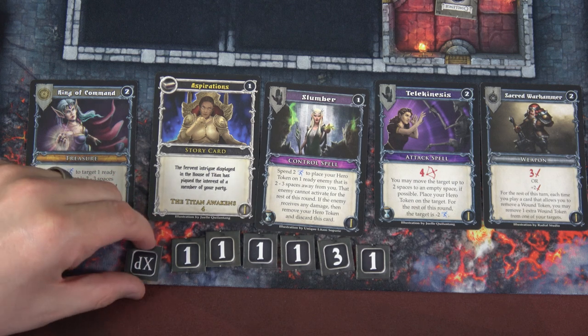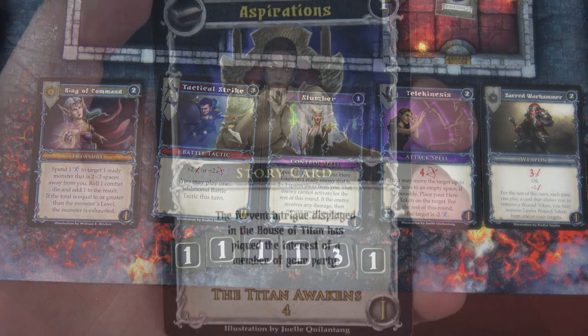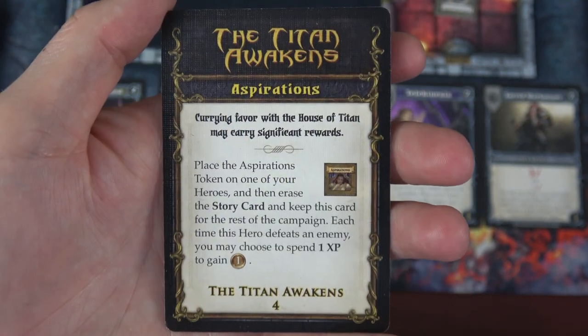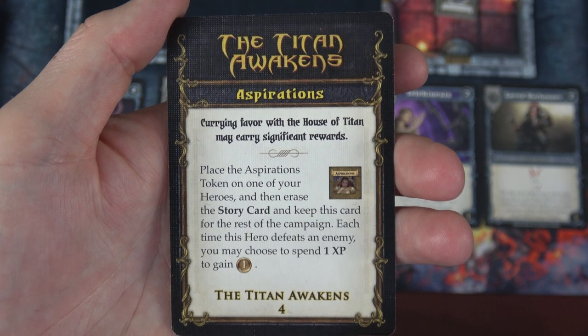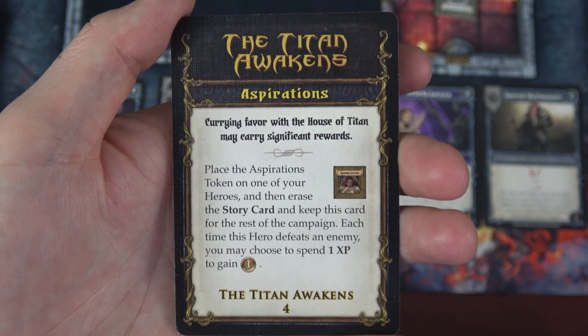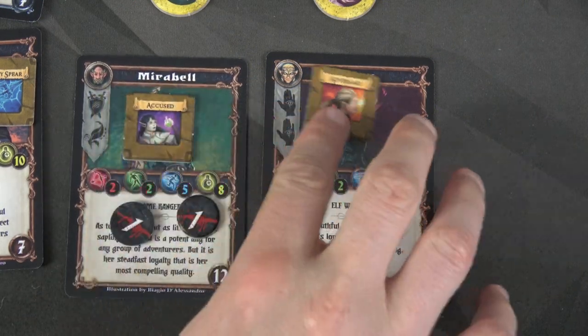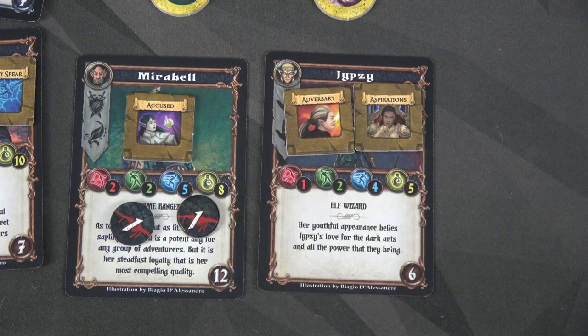We only need two more XP and then we'll have the level three upgrade cards. Krult has the most damage, so I'm going to play Hack and Track upside down as a Burst of Strength to heal one point of damage — he now only has three damage, seven health remaining. Definitely going to buy Aspirations during the draft phase. We'll replenish with a level two card — Tactical Strike. The fervent intrigue displayed in the House of Titan has piqued the interest of a member of your party. Place the Aspiration token on one of your heroes and keep this card for the rest of the campaign. Each time this hero defeats an enemy, you may spend one XP to gain one campaign token. I've got two awesome killers — I think I'm going to do Yipsy for this one, with that fireball spell that ignores armor.